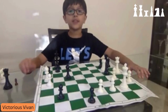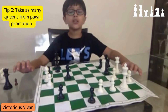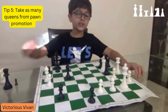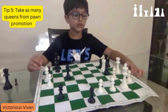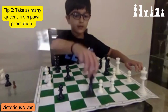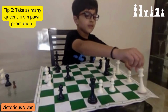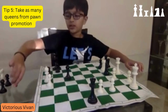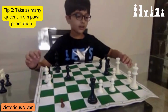This last do is for the endgame — take as many queens from pawn promotion as possible, because with 4 queens you can checkmate easily. Pawn promotion is when your pawn reaches the other end of the board and you can replace it with any piece you want. Here it's my turn and I pawn promote for a queen. My queen is threatening the opponent's king, so the opponent's king moves. On my next turn I pawn promote again for another queen. Now it will be very easy for me to checkmate.